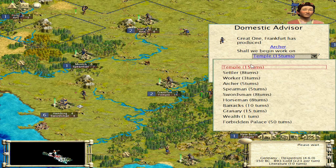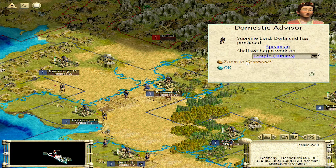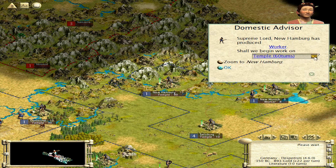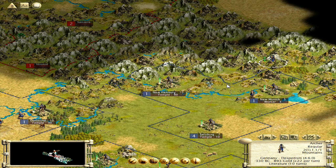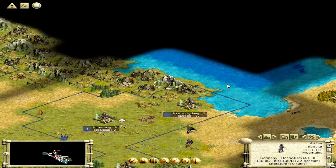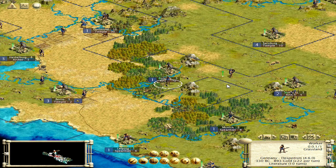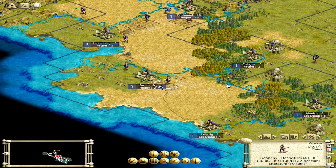Frankfurt's got an archer. Let's go spearmen. And temple. Worker temple. Now that I've got masonry, I can start building walls. Alright, that's going to be a mine. Actually I'm going to go here. Let's get that stone. I think my capital is ready to go after the Great Library there. Fortify. Down here for road.